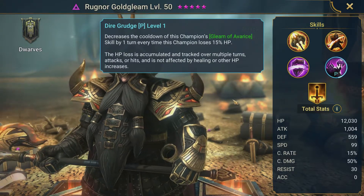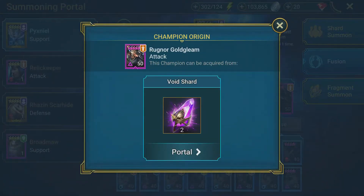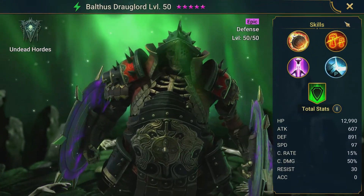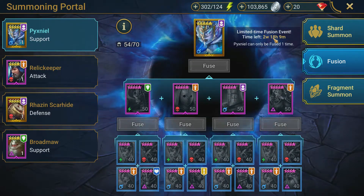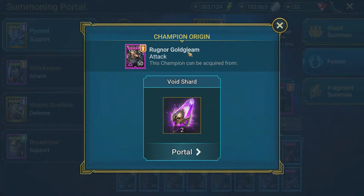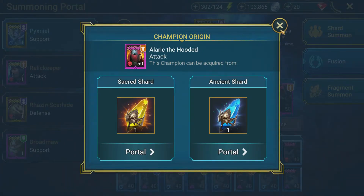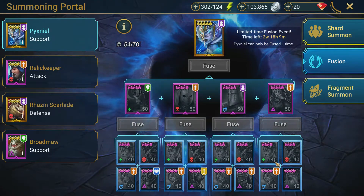This Ragnar Gold Gleam could be a great champion on this account. Priority-wise, especially since he's a void champion, I would probably start going for him first, and then Balthus the Drog Lord would be my second priority. We have about two weeks left in this fusion - it just started a couple days ago. So on our free-to-play account our goal is going to be to get Ragnar Gold Gleam and then go for Balthus. I'm just really not feeling the Alaric guy - I don't see where he'd be super useful.